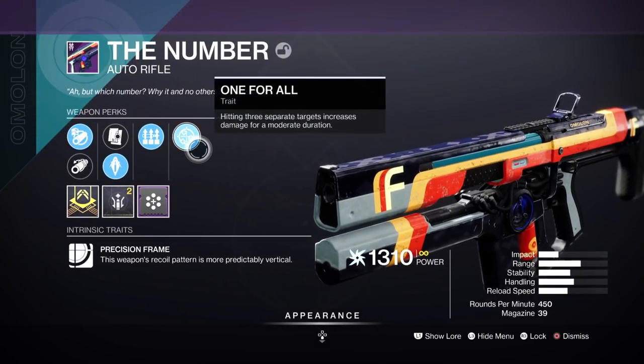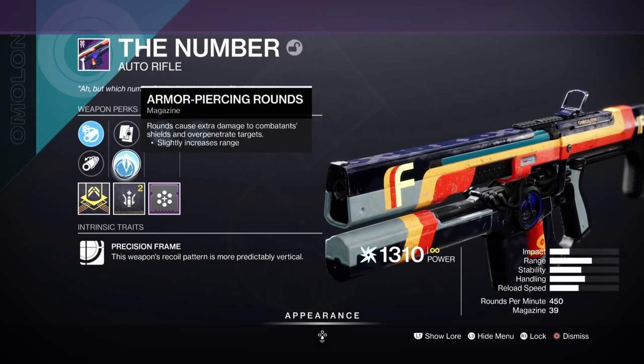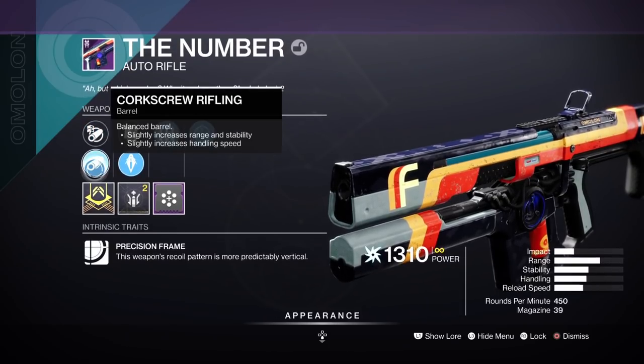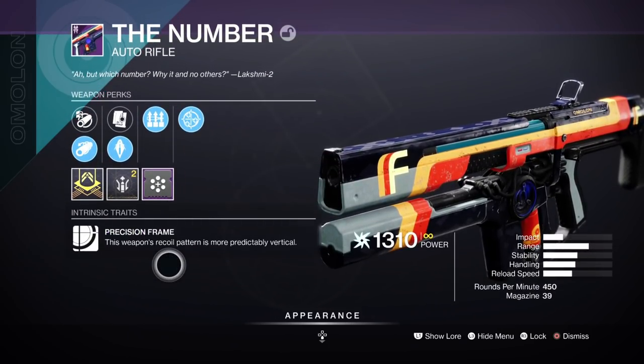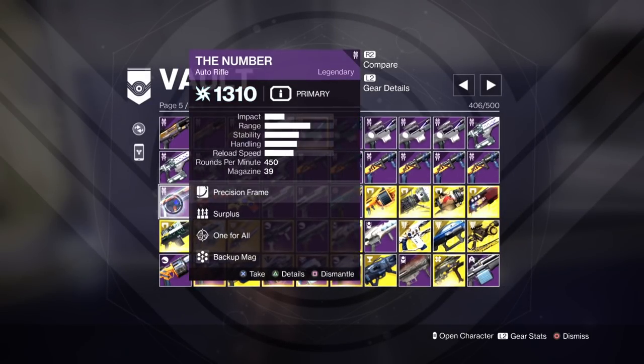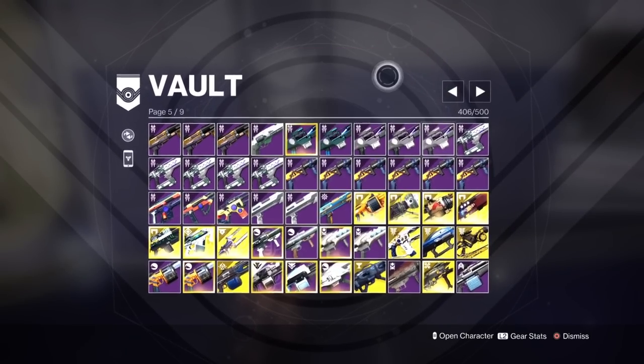This is like Euro's Gift if you remember that auto — it hasn't got the range I would like and the roll isn't really good. I can up the range a little bit, it's decent. These 450s are kind of Precision Frames — they're better than the Rapid Fires at least. And that's literally it.